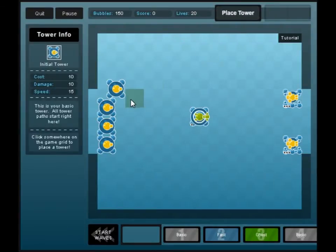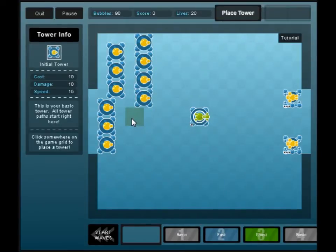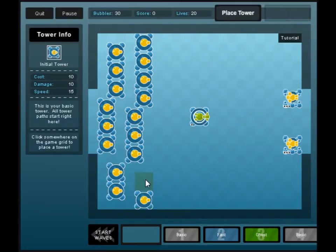Let's place a tower right over yonder. One thing I do like about this is that you can place towers and they won't get in the way. What I'm doing is kind of blocking the best of my ability — blocking how the guys are going to come in. That's why I'm making so many basic towers right now. You do start off with quite a bit of money, or as they call it, bubbles.